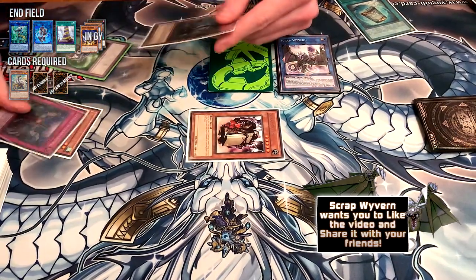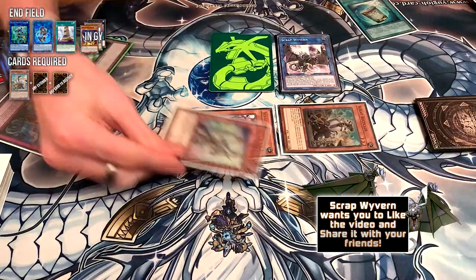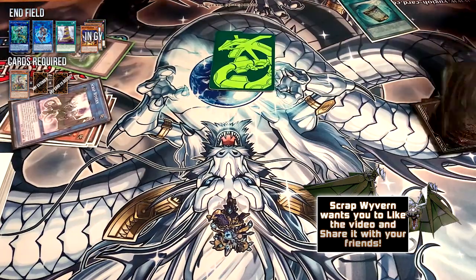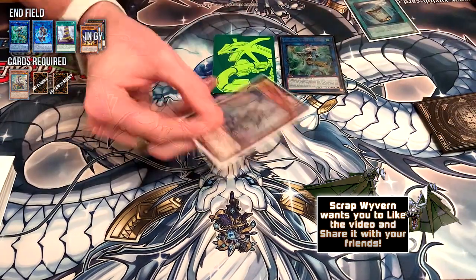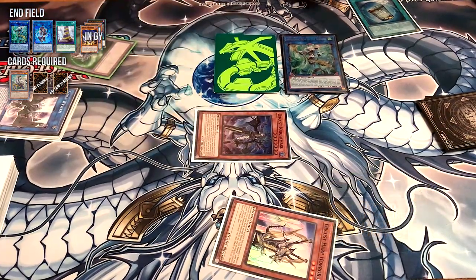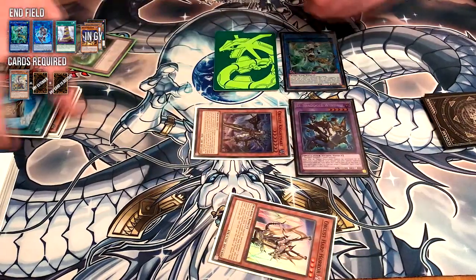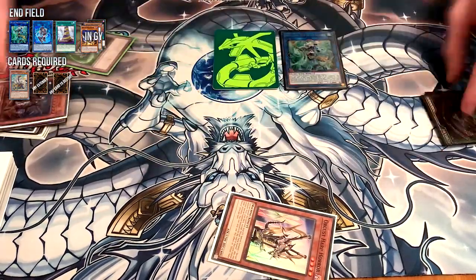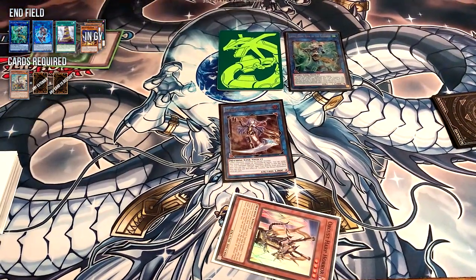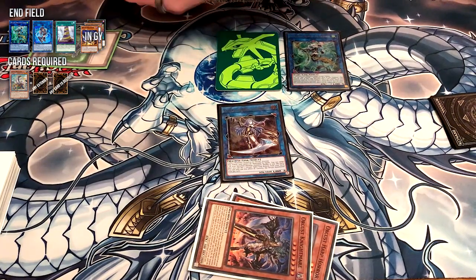Now with Scrap Golem on the field you get to summon out the Scrap Recycler from your grave. He can trigger his effect, so you're going to send the Harp Horror. From here you're going to link the four materials away for Appaloosa. We're going to banish our Harp Horror, summon our Nightmare from deck, and then use our extender to summon any old monster. With these two monsters we're going to link into Galatea — all of this should be pretty familiar for Orcust players. After this we're going to use Nightmare, targeting Appaloosa, giving it an extra negate for this turn.